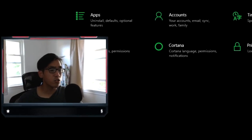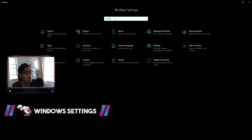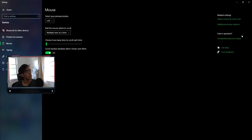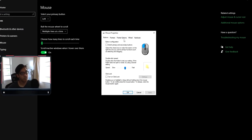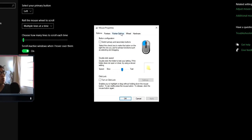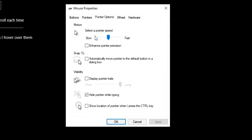Jumping right into it, the first thing you want to do is your Windows settings. Go to the start bar, hit settings, type in mouse, hit mouse settings, then hit additional mouse options, and you'll end up on the mouse properties. From here, what we're focused on is the pointer options. Click that and make sure the pointer speed is set at 6.